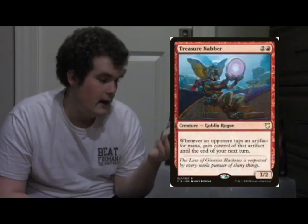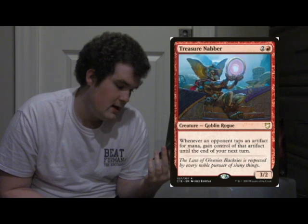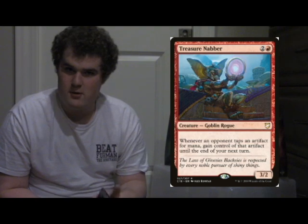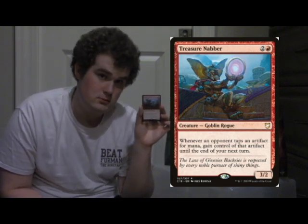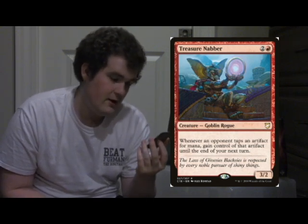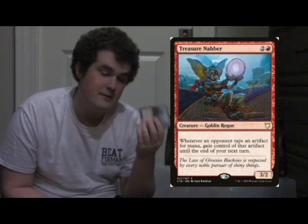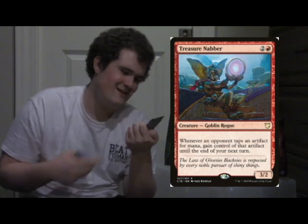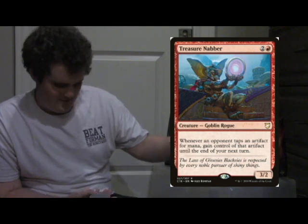Treasure Nabber. There are not a lot of cards that I say 'oh, this is going to get broken.' Vintage is going to love this card. Legacy is going to love this card. I love this card, and I'm putting it in my Krenko deck. And because he stole a little Sol Ring, this guy might become the little mini-mascot of this channel. I'll keep him around.